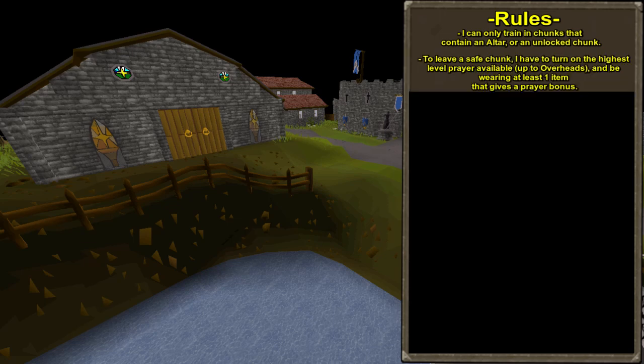The second rule is that to leave a safe chunk, I have to turn on the highest level prayer available to me until I unlock overhead protect prayers — I'll be sticking to those permanently after they're unlocked. And I have to equip at least one piece of gear that gives a visible prayer bonus.